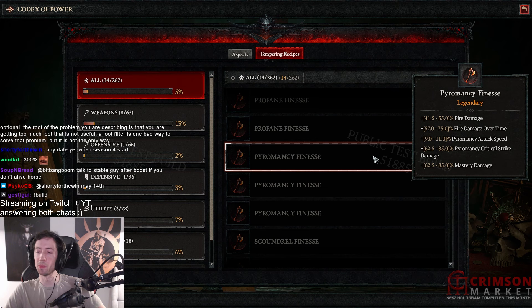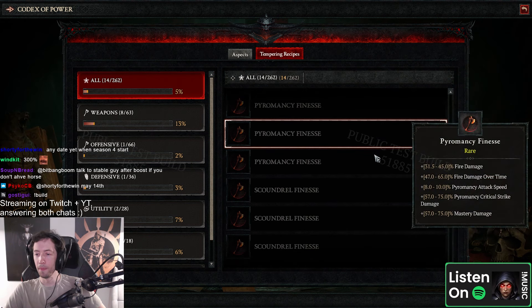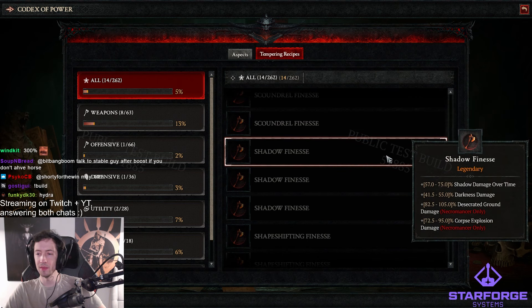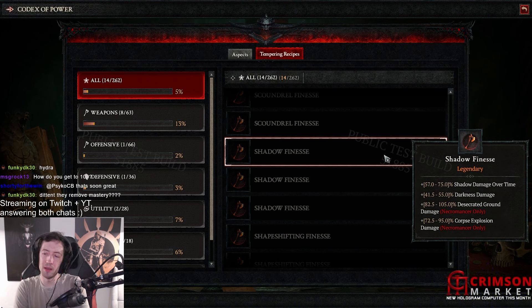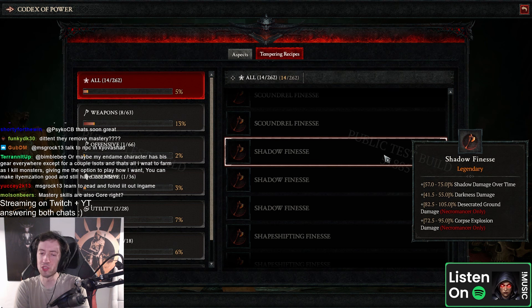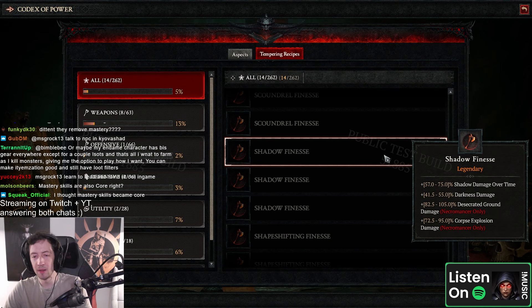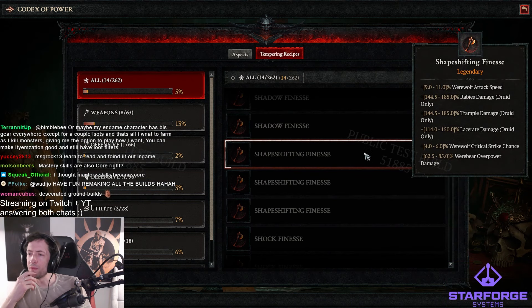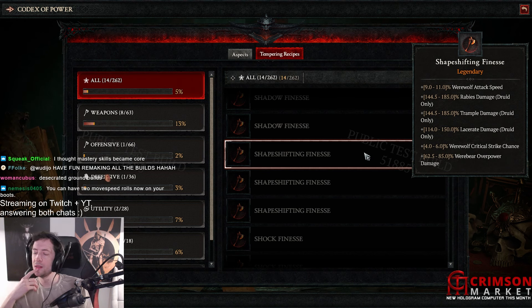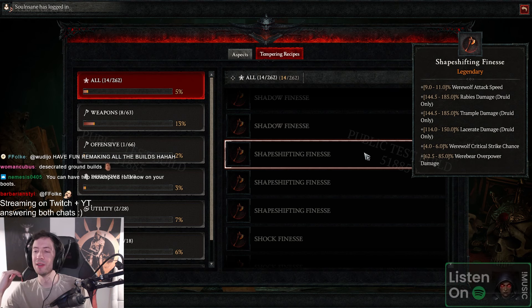Pyromancy — fire damage all the time, pyromancy attack speed, finesse crit damage, and mastery damage. Funny enough, mastery would also apply to ball lightning and blizzard and stuff. Scoundrel — damage to poison, damage to trapped, imbued and trapped damage. Shadow finesse — shadow damage all time. I wonder, can I do this as a Rogue? I guess shadow damage all time and darkness is probably a Necro-only thing. Shadow damage, darkness — that's also corpse explosion damage. Interesting that corpse explosion is in the shadow category because there's a non-shadow version of it.